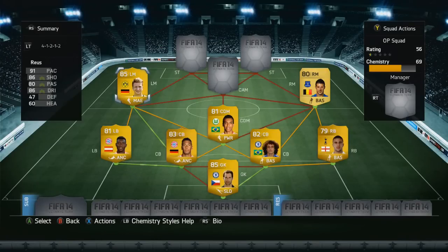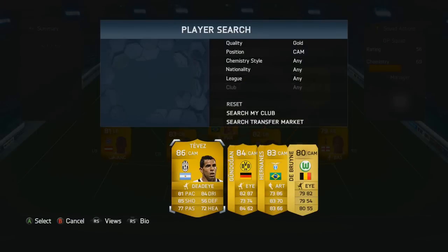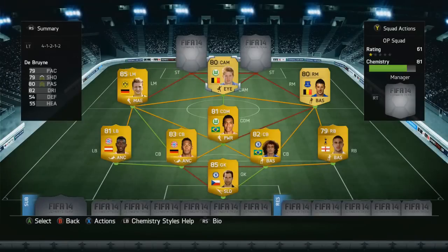His partner on the left hand side is Marco Reus, who is actually way better than Mirallas for me. Reus makes the runs that Mirallas doesn't make — and Mirallas is quite an annoying name to pronounce, by the way.